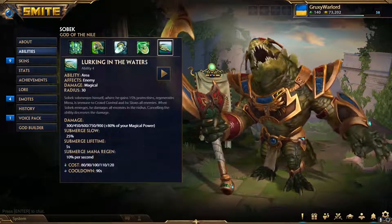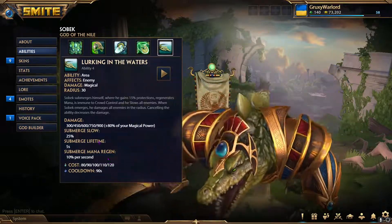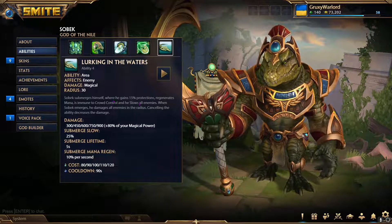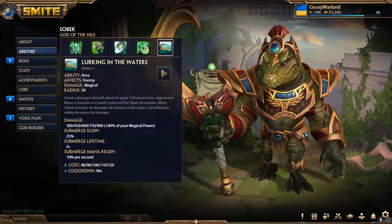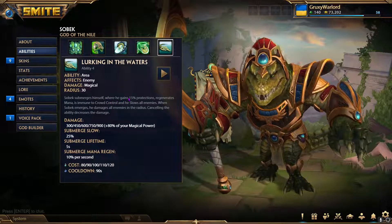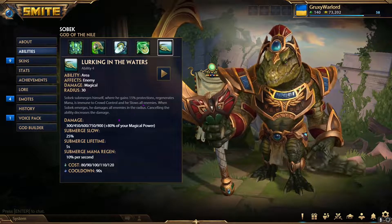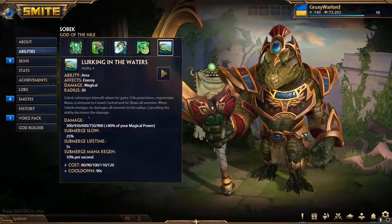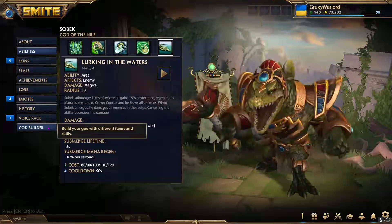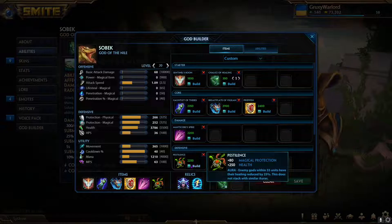Sobek is annoying as hell to fight. In his ult he increases his protections by 15%, which rounded up to about 374 for me at max protections. For the build, I go with this for a multitude of reasons. On pestilence versus bulwark — I'd probably go pestilence since it gives more armor and anti-heal. There's always going to be at least one person building lifesteal or with a healing ability.